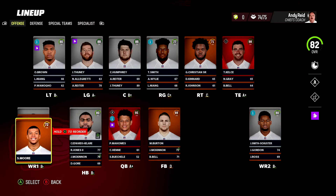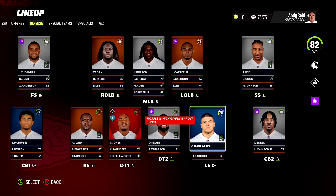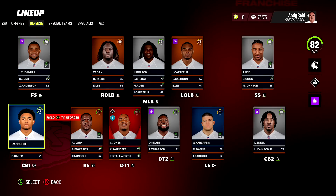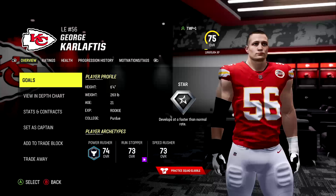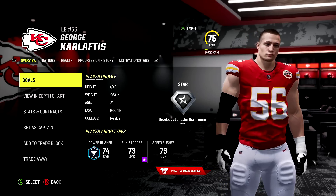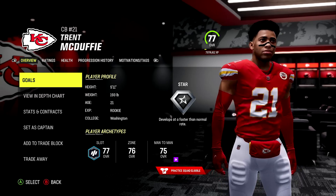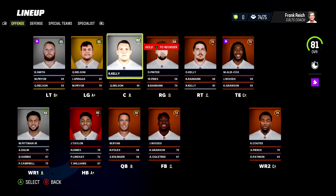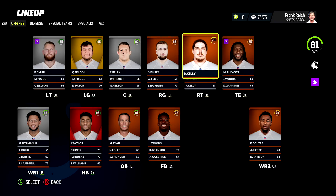Kansas City Chiefs: Skyy Moore on the offensive side of the ball pulls a normal dev - there might have been a chance for a hidden dev there, but we got two hidden devs. George Karlaftis is a hidden dev and Trent McDuffie is a hidden dev. George Karlaftis - what an outrageous preseason game - he is a star dev. And the same goes for Trent McDuffie, who also pulled a star dev.